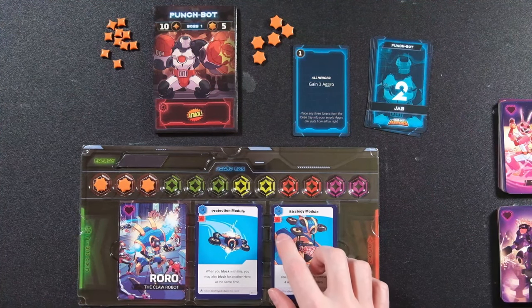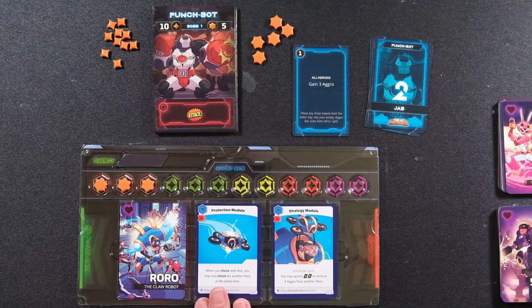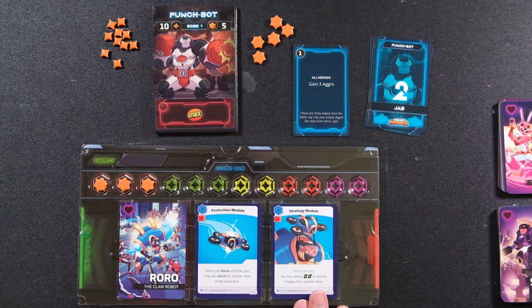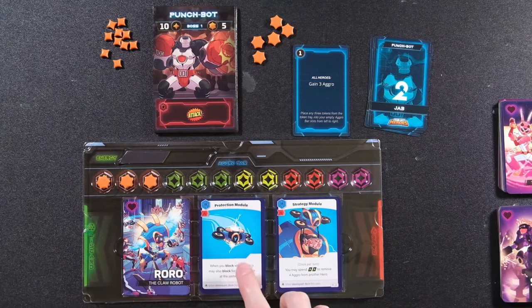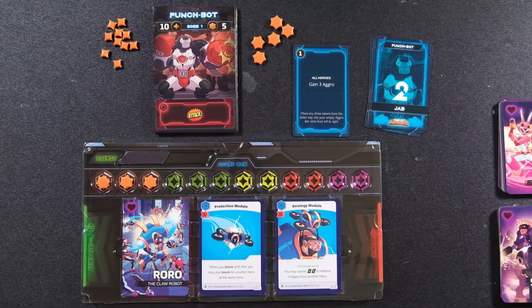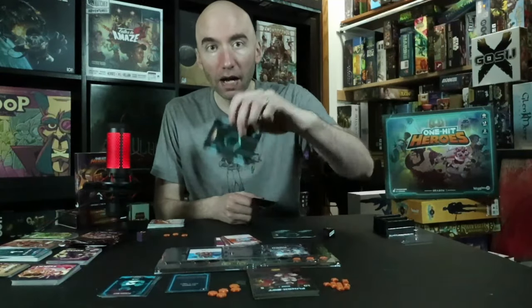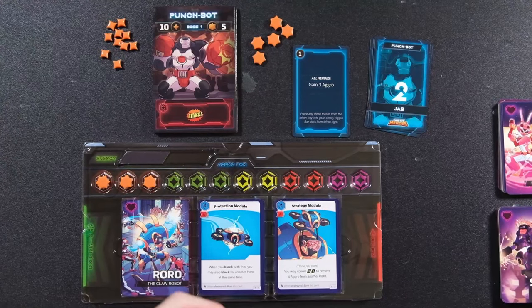The green reaction cards are ways to mitigate damage. For example, a reaction might say: if the attack die is green, change it to miss — giving you an out-of-jail-free card by burning it. Items in your item slot are how you block damage: any time you have an item in a slot, you can sacrifice it to block a damage. Once used, items are burned out and not available later. The Protection Module lets you block for another hero at the same time — incredibly powerful in two-player.